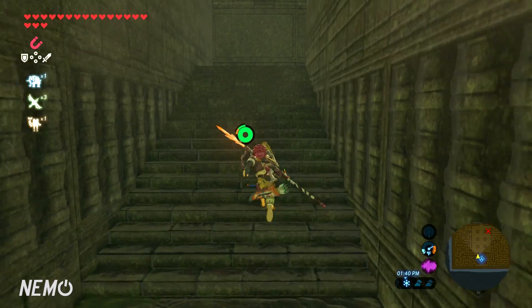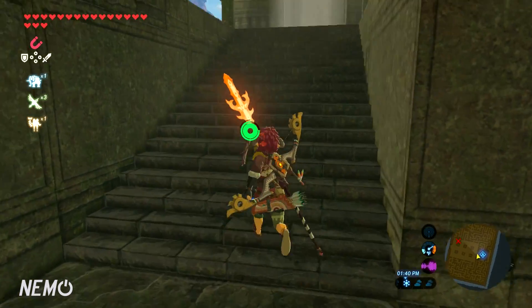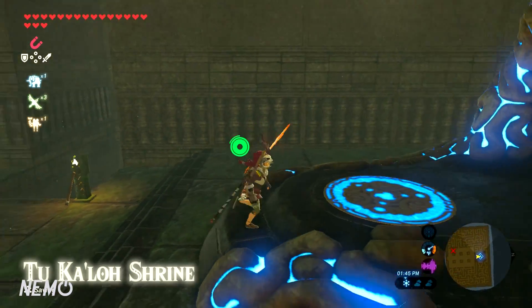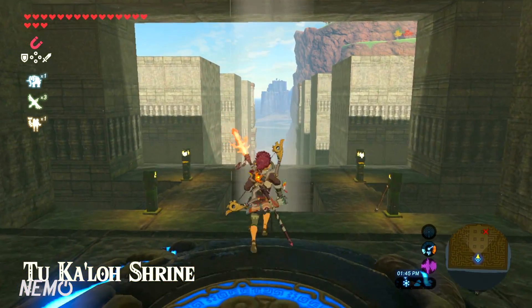Keep going up the stairs and eventually you'll make it all the way up and you will see the shrine. That's how you do it — go inside the shrine and you get a free spirit orb.